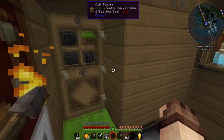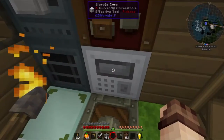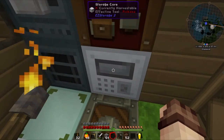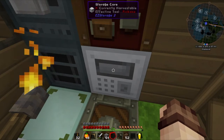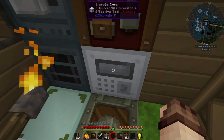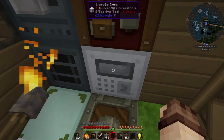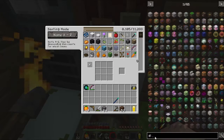We've just added immersive engineering into the pack which is awesome, but I still don't think the cables look great going up there. The other issue is that we had our storage system down in the shack and it won't let us move the storage core — we have to take everything out, break it, and move it to a new location. So I thought in this episode we'd take a look at an interesting device: the dimensional transceiver.